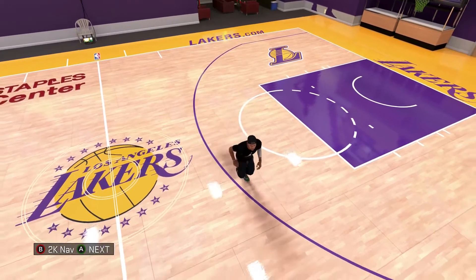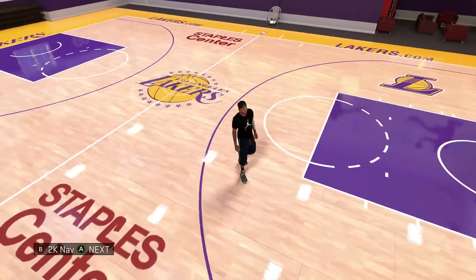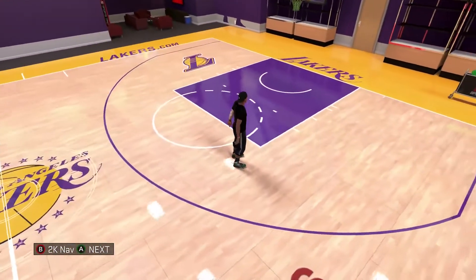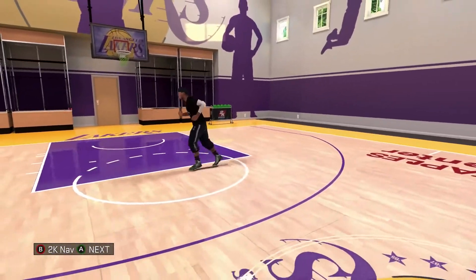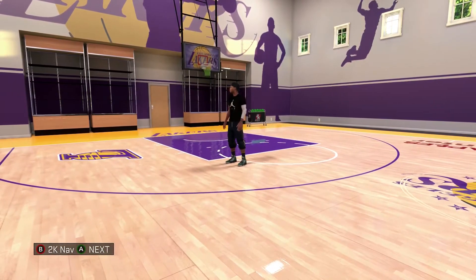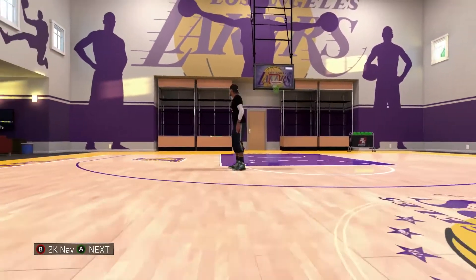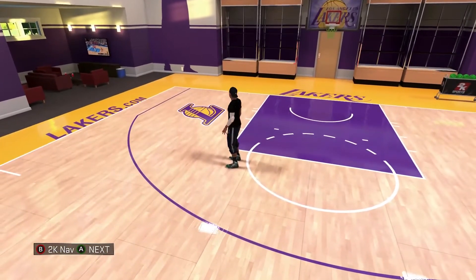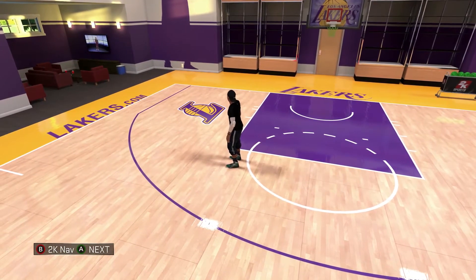Now guys, I'm going to show you my MyCourt. This is my MyCourt. It's built around the LA Lakers so far. It's pretty — I like it, but I don't know if you guys like it. I could change it if you guys don't like it. If you want to do some one-on-ones with me in the MyCourt, hit me up. My thing is always joinable, so come and join me on Xbox One, and PS4 will be on there next week. Starting my MyTeam and my MyPark series on there.